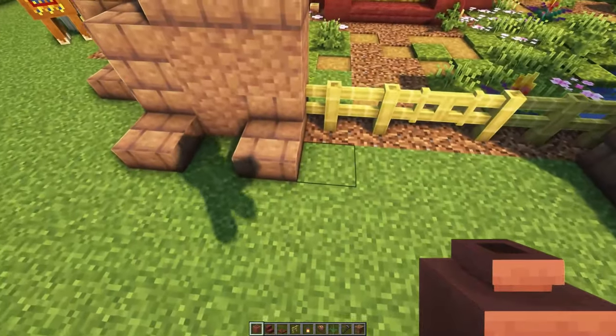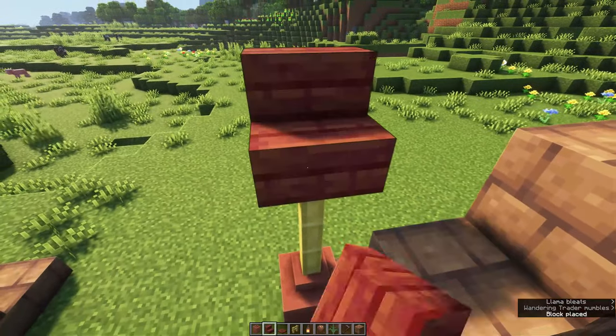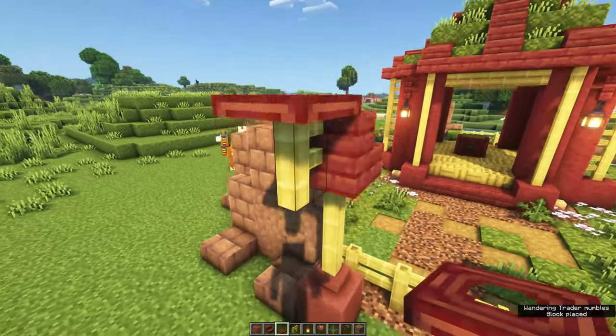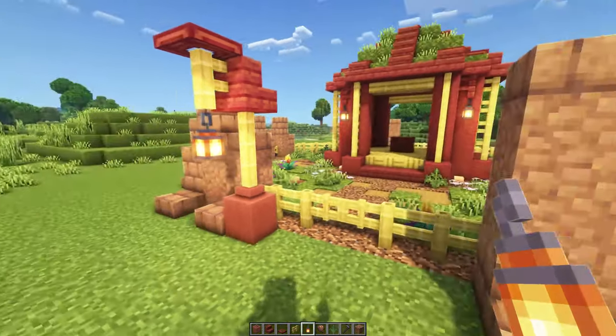Some of the final details are to create lamp posts around the build at each of the entrances. Place down a pot with two bamboo fences on top, a mangrove stair on top of that, with a bamboo fence attached to it, a mangrove trapdoor on top, and a lantern hanging from the bamboo fence.